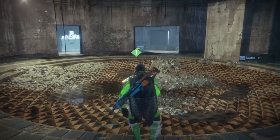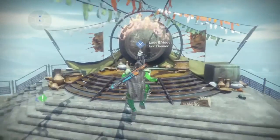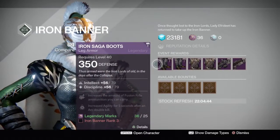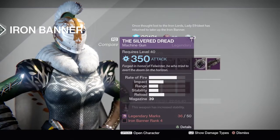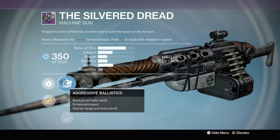Hi guys, this is robdog823 and we're going to be seeing what the iron lords are selling for us at iron banner. They're selling boots and chest piece, and the machine gun. Let's see the perks.